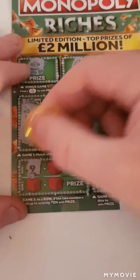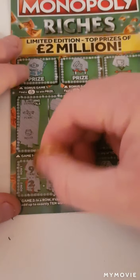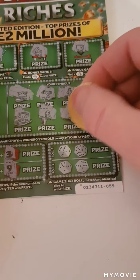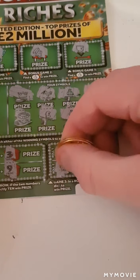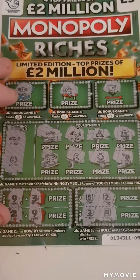Add up to ten: nine and three, two and nine - nothing there. Match two dice: five and two, three and four. So we just have the one win on this card.